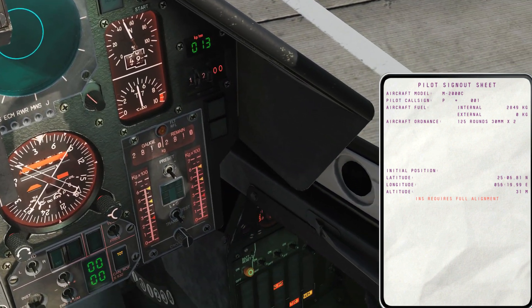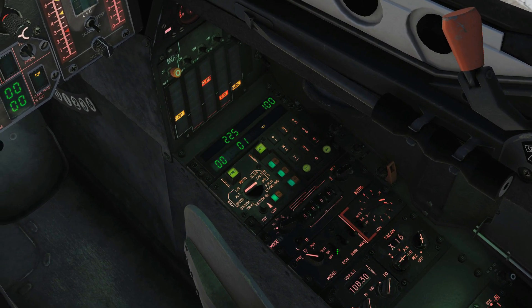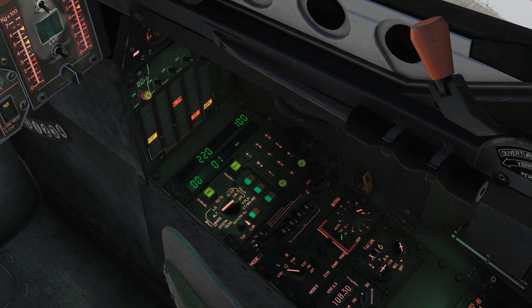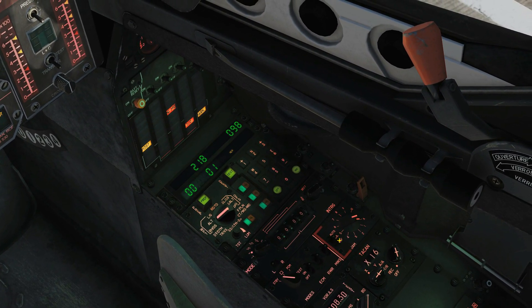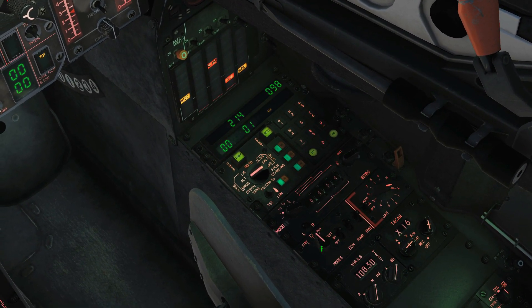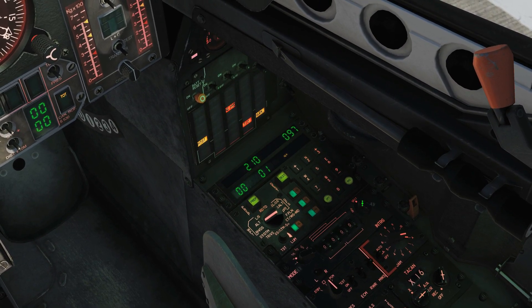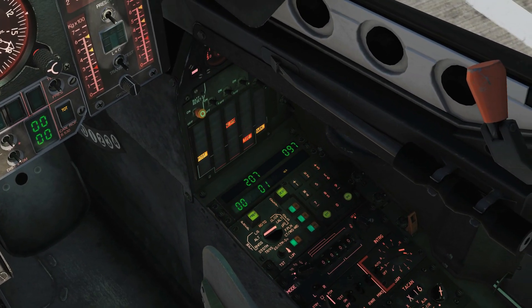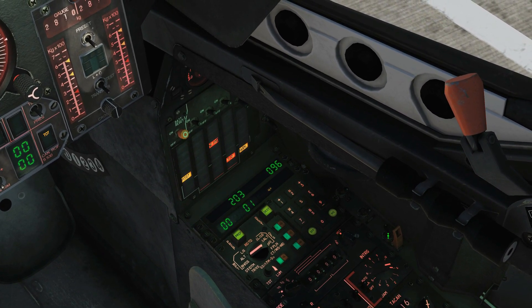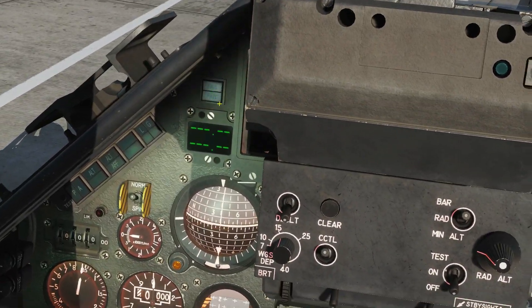Right Shift + K to get rid of our kneeboard. Let's continue with the rest of our startup. ECM on, right click. RWR right click on. MWS right click on. Jammer to semi-automatic, right click on. ECM mode to square with right click. IFF to sect with right click. Three switches on the right: pitot heat, emergency hydraulics, and audible warnings — left click each. Cancel the audio warning.